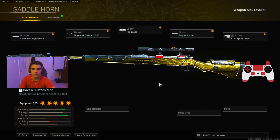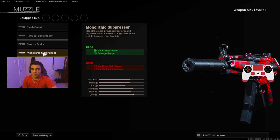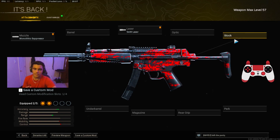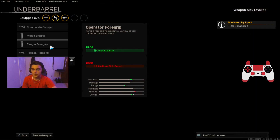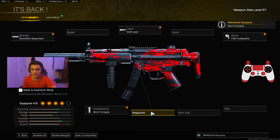Now let's get into the best class setup for the Modern Warfare MP5. Starting off with the muzzle we're putting on the Monolithic Suppressor for sound suppression and damage range. For the laser we're putting on the 5mW Laser — the MP5 is really good at hipfiring, so the 5mW Laser adds hipfire accuracy and sprint-to-fire speed. For the stock we're putting on the FTAC Collapsible for movement speed and ADS speed — mobility goes up, which is really important for an SMG. For the underbarrel we're putting on the Merc Foregrip for recoil control and hit-fire accuracy. We're putting on the 45 Round Mag.